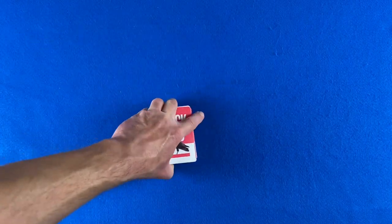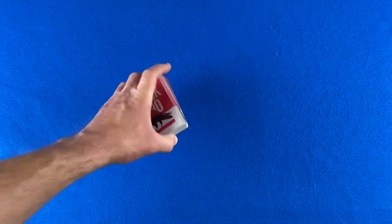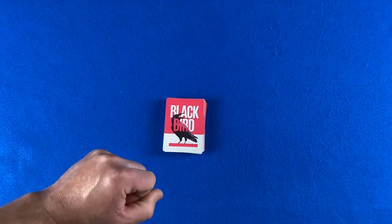Collect all the cards. Deal passes left each round, and play six rounds. At the completion of the sixth round, the player with the lowest score wins the game.